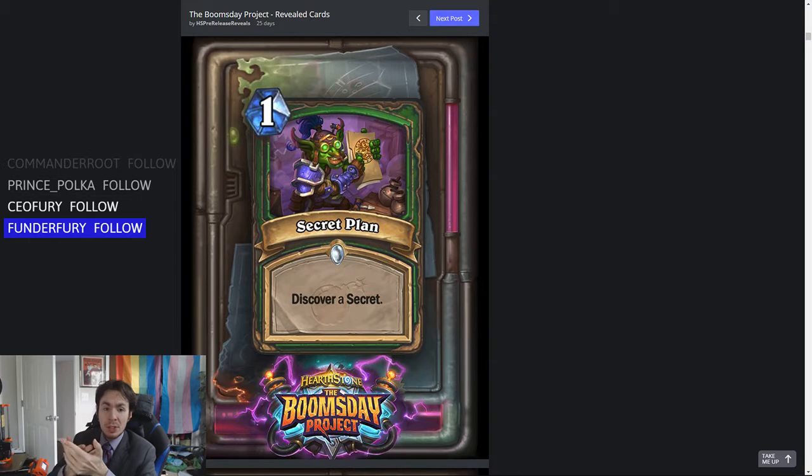In decks that are running the Spell Stone — therefore they're running a decent number of Secrets — maybe they take out some of the Secrets that are more situational. Wandering Monster is definitely a staple secret in Hunter if you're going to run the Spell Stone. It's a very solid card. However, Explosive Trap — well, if your opponent's a control or combo deck, then it's not really going to do a whole lot. And Freezing Trap — if they're an aggro deck, maybe you just bounce a 1-1 and they just play out the rest of their minions. So those are the two I can see. Maybe you run one each of those and two Secret Plans, so you can kind of tech it towards what your opponent is playing.